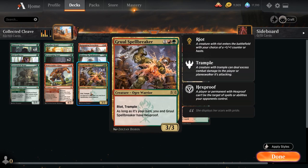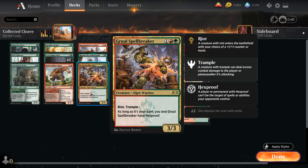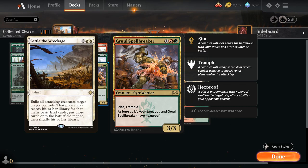We also have the four-of Gruul Spellbreaker, a 3/3 with Riot and Trample, so we can either let it enter with a +1/+1 counter or with Haste. As long as it's our turn, we and Gruul Spellbreaker have Hexproof, so we can't be targeted by a card like Settle the Wreckage, and the opponent can't use spot removal on the Spellbreaker during our turn.